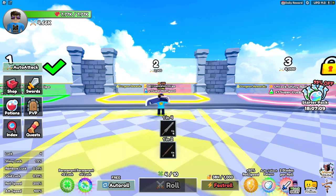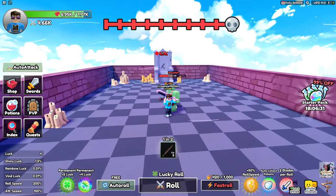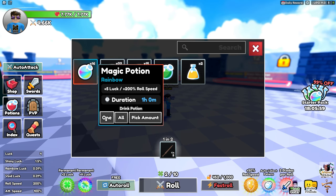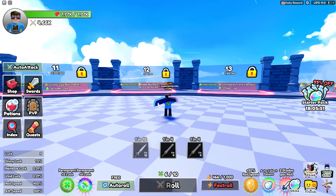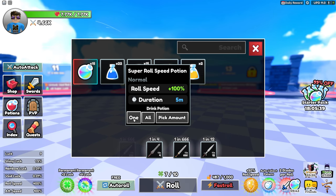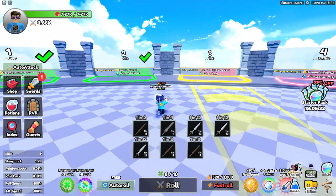We can go to Dungeon 2 — our power is 4.66k, so we have enough to kill these guys. It's auto-attack, so no need to click, that's awesome! We're at the boss — four, five hits, and we are smashing it! Let's try using some potions. My roll speed is going crazy — this one gives +5 luck, this one is roll speed, and they stack on top of each other!